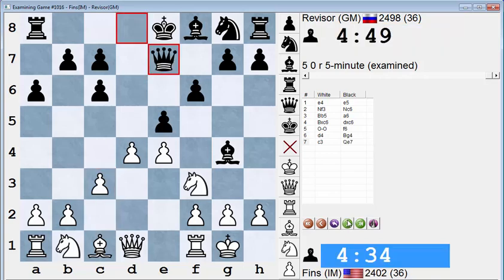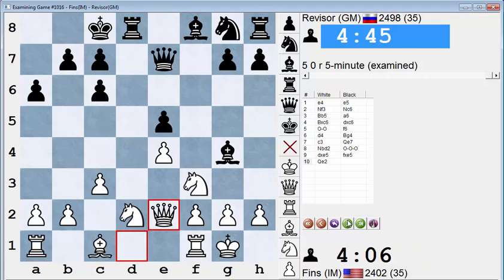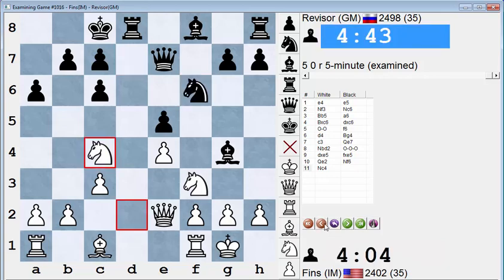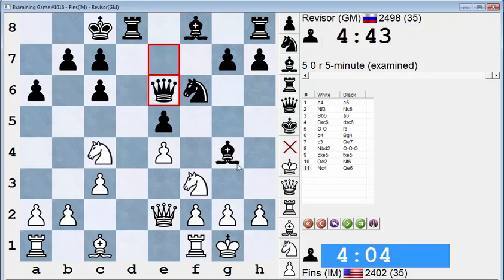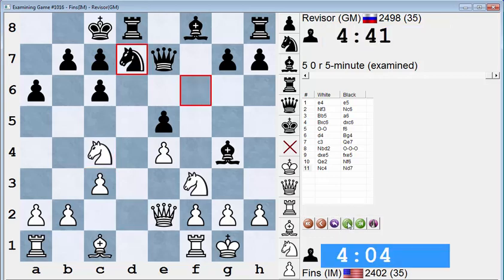C3. At any rate, we got this position. It seemed to me like he got his pieces bottled up a bit. I don't know about Knight D7 — because I'm not actually threatening to take on E5 yet. Maybe Queen E6 is good, threatening this. And I can't take here just for the record, because he takes like that and my knight is pinned — I lose a piece. Yeah, I think I like Queen E6. See what the computer says? Yep, it agrees. I'm going to turn the engine off, because I'm making an effort to try to not use it so much.